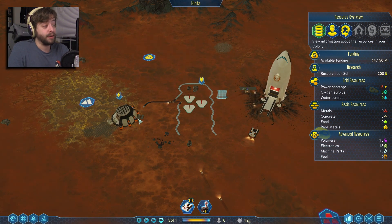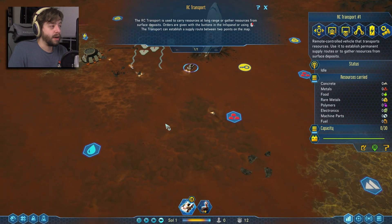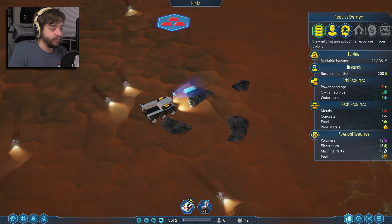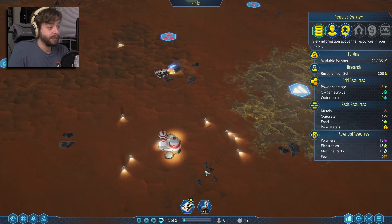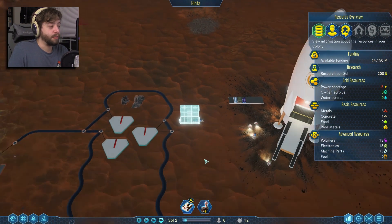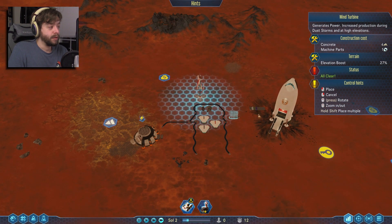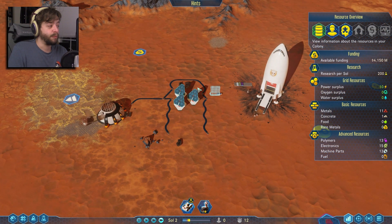Let's pause it and set up a little bit of a grid. I like to try and keep things organized as best I can. I'll do a little serpentine pattern here and connect it around. I'm going to put one battery on the other side — the power needs to be stored and saved. These drones are going to do their thing, and we'll have power and concrete up and running in our first colony.